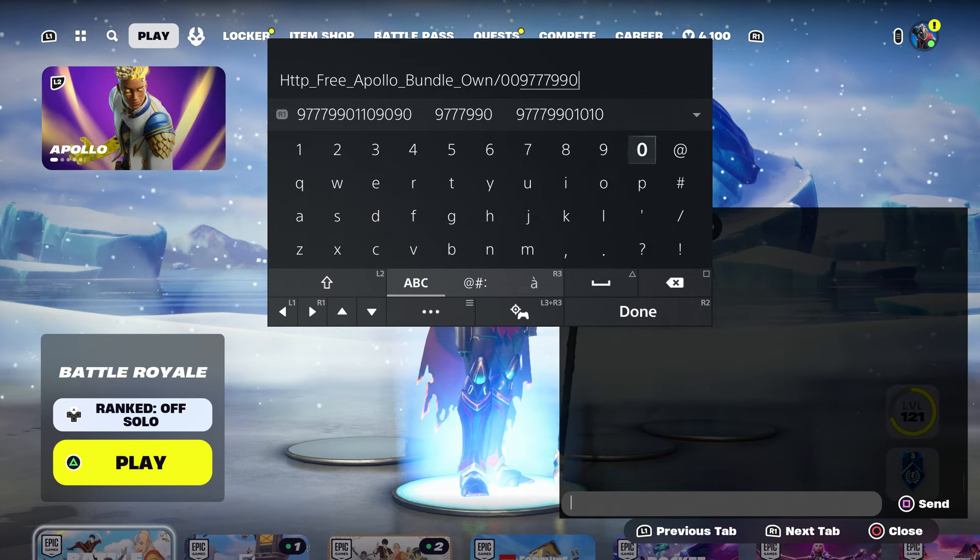We have a new skin, so let me just show you. He does have a pickaxe, and I'm actually really surprised that we still get the pickaxe by doing the step I'm about to show you. The skin is pretty cool. His one hand looks like it's burning gold or fire, and his hair is on fire. You also get the LEGO style, the back bling, and the pickaxe — which is just beautiful. We also have the wrap, which is pretty awesome.